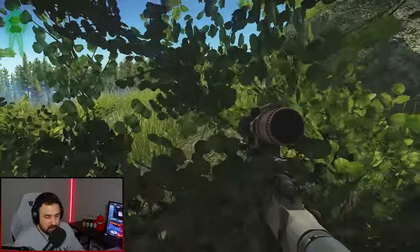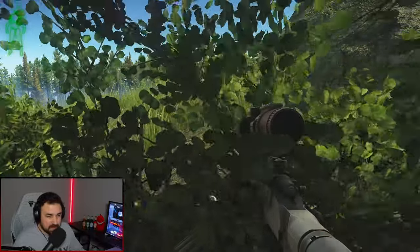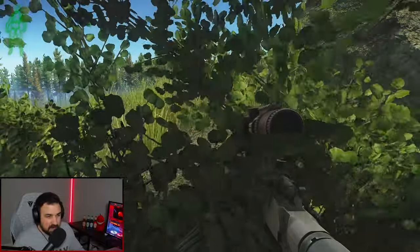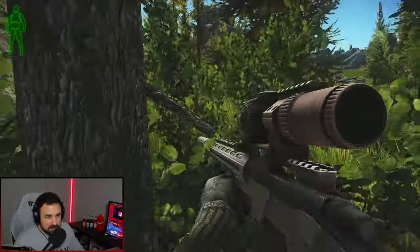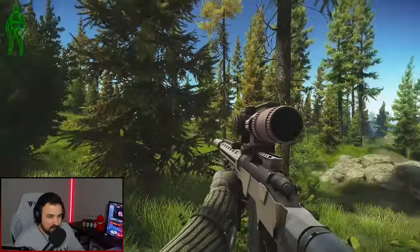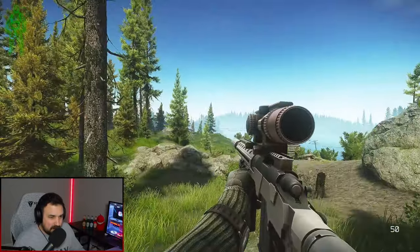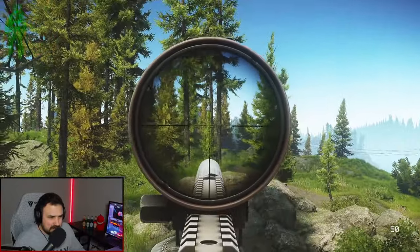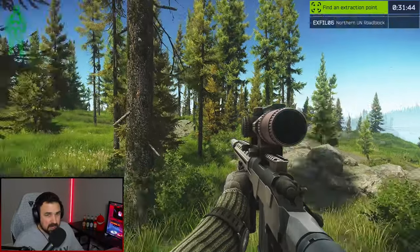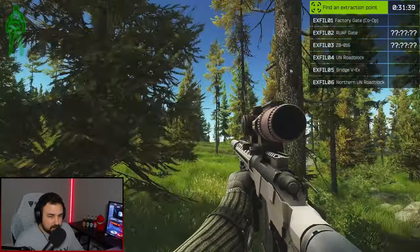You're going to want to get here at least within the first five minutes of your raid — anything more than that, I would just reset. This works the best if you spawn on this side, over here by the forward operating base. The RUAF Extract — get here quick and this works out the best. Or the UN Roadblock, whatever.